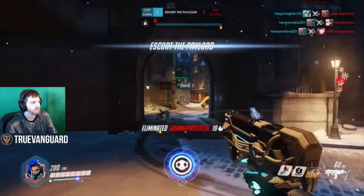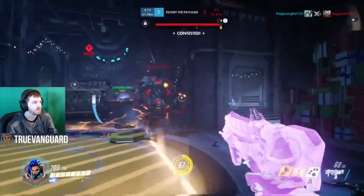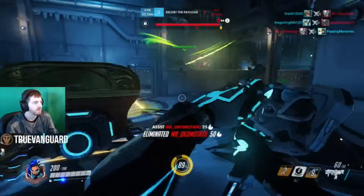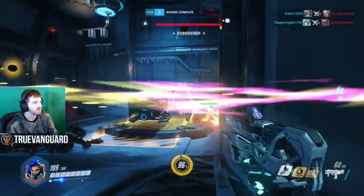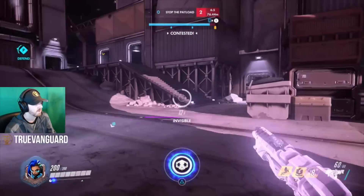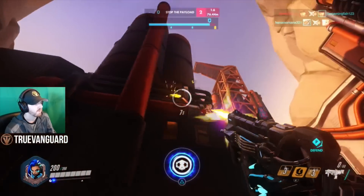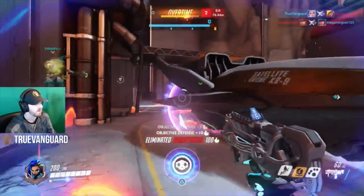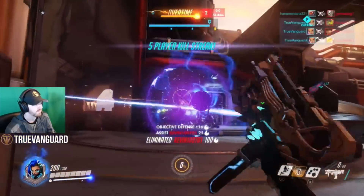One of the first things I would tell you is that in competitive play it's so important to take out high priority targets. One of the best things you can do as Sombra is stealth in and hack their tanks. It's super crucial to use that hack ability on these high priority targets.